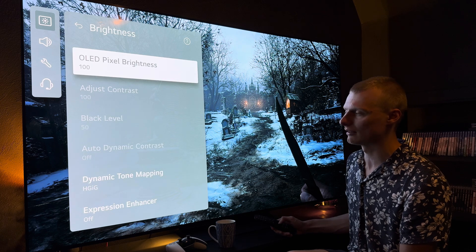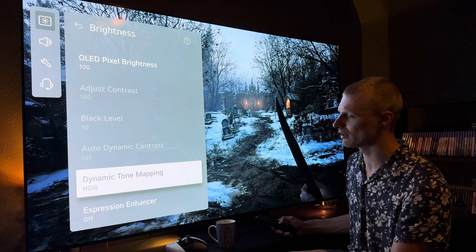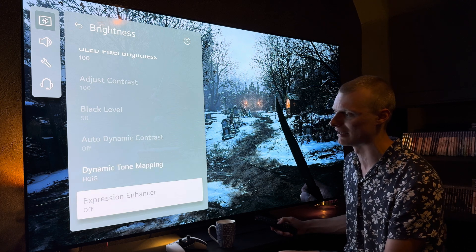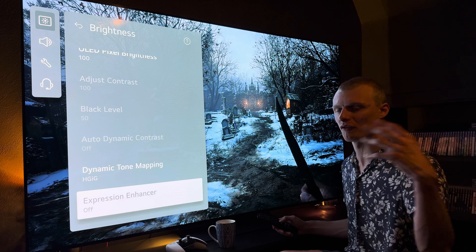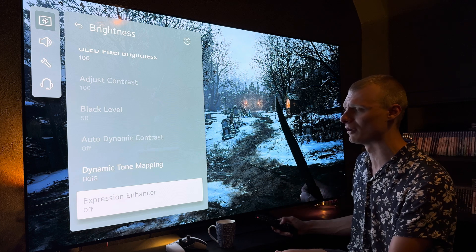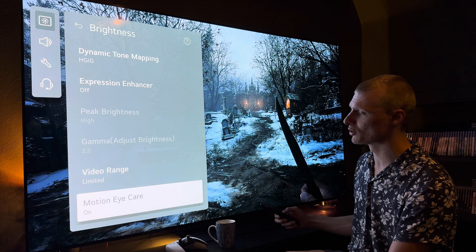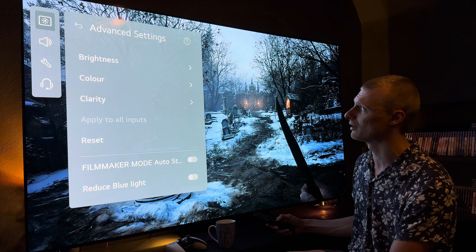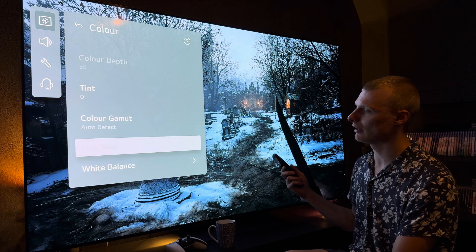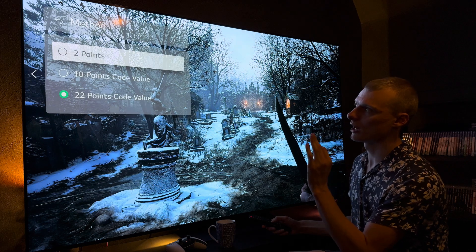Set brightness to 100, because we want to have as much impact as possible. Then do HDR express enhancer off - it really does mess with the artistic intent of the HDR information coming from the game and messes with the midtones quite a bit. Video range: limited, as always. Motion eye care: on, for your eyes - that's really good. Then set tint to zero, auto detect, and go to white balance.